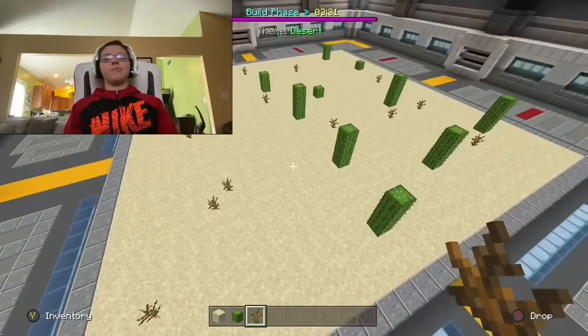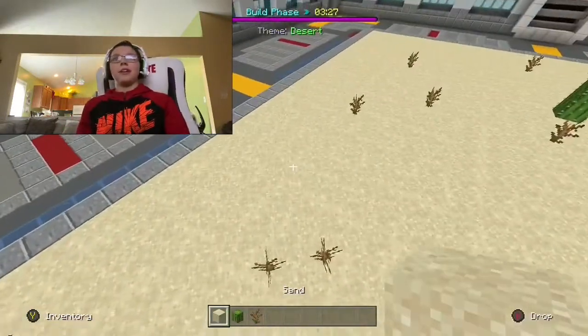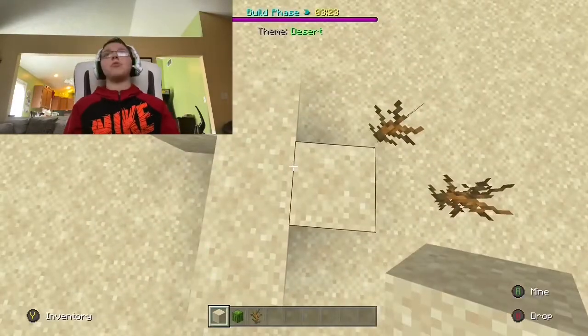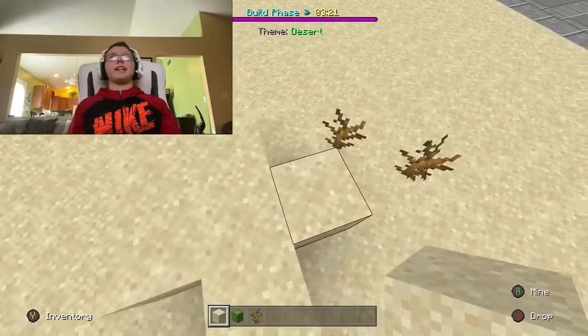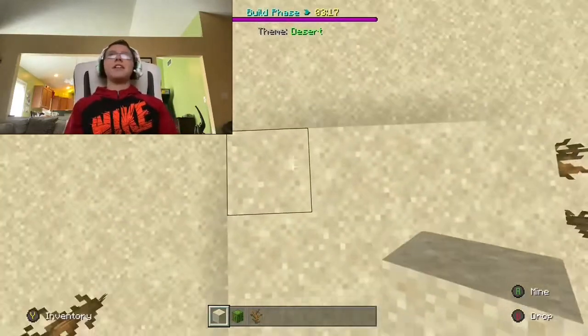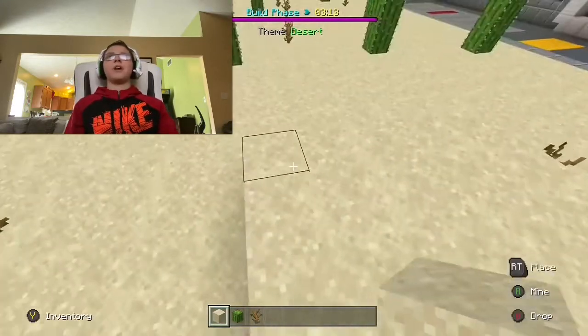I really don't know what else I can add. This is a desert so maybe I can add some sand things - a sand temple, or maybe a sand castle. I'll just add a sand castle because why not? I mean, I can add what I want - this is a desert.